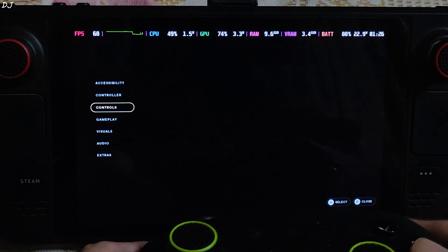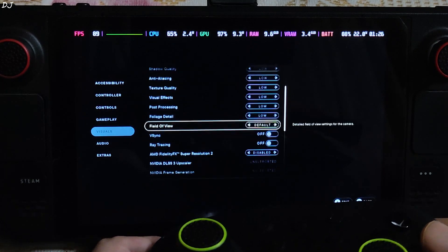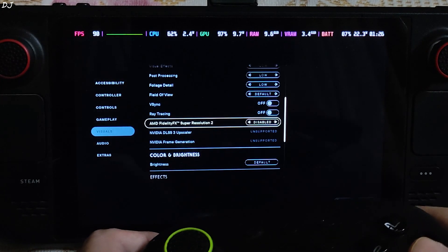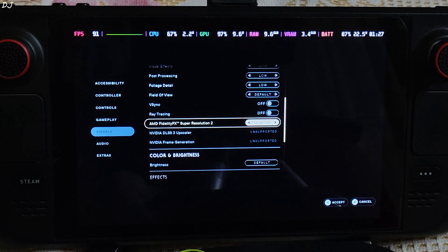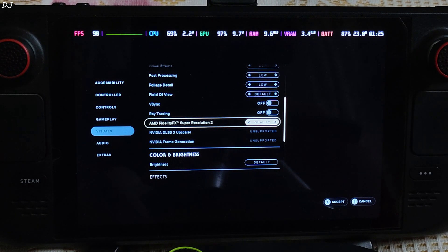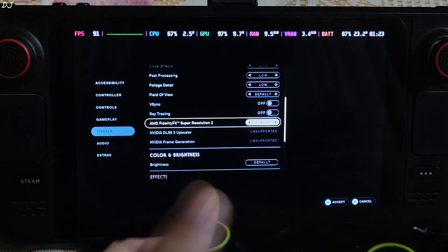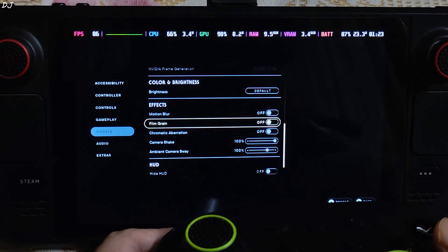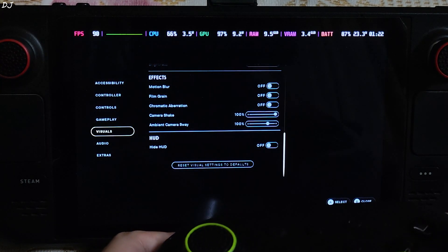Here are the in-game settings: 800p resolution, fullscreen mode, low preset, V-Sync disabled. FSR2 is enabled using its quality preset. However, it seems the different presets of FSR2 upscaler are not working in this game — this may be limited to the EA app version. I tested the game on my ROG Ally and experienced the same issue. The upscaler was working properly when I switched to a different mod. Motion blur, film grain, and chromatic aberration settings are disabled.